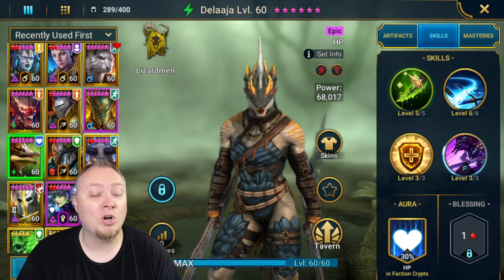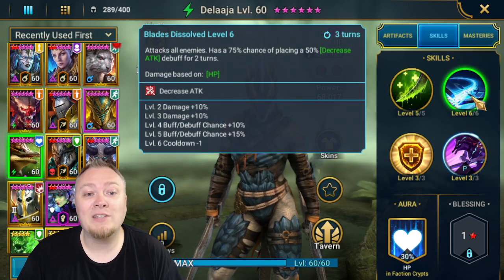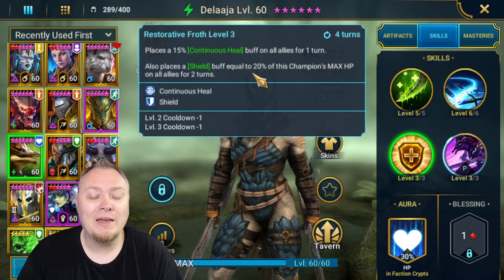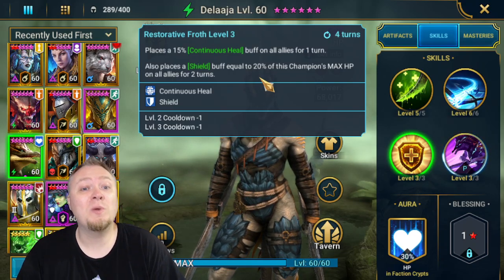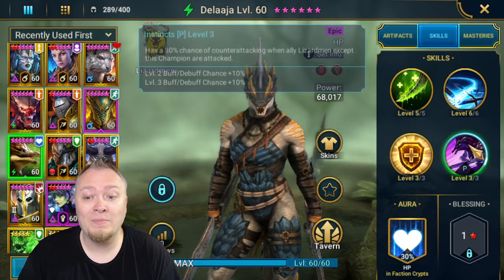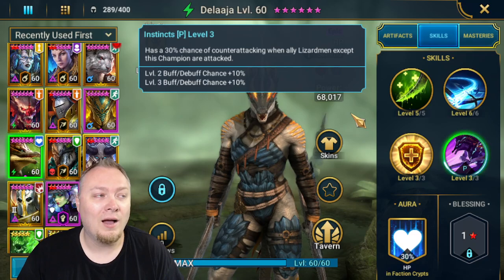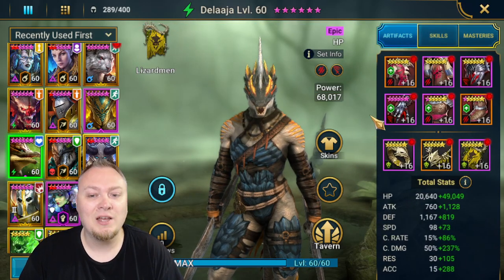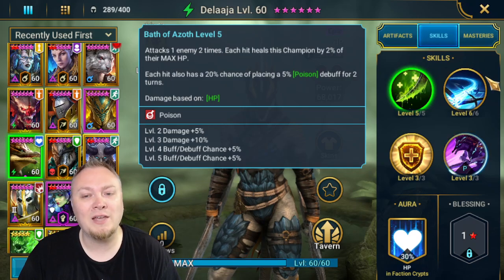So let's go ahead and start looking at her kit. She has the A1 double hitter and she has a 20% chance of placing poison. She has an A2 AoE that has attack down, and then her A3 is a defensive support ability that places a shield on all allies equal to 20% of her max HP and a continuous heal buff. She also has a counterattack when there are other Lizardmen on the same team — Pytheon or the Venomage. So let me know which way you prefer: ability then damage, or all three abilities and then all three damages?